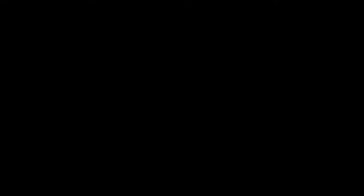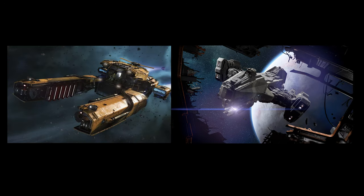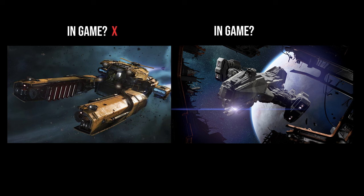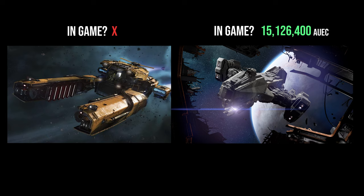First off, it goes without saying you'll need to buy a Vulture or Reclaimer. Unfortunately, the Vulture is only available on the Pledge Store. You can buy a Reclaimer in-game for the low cost of 15 million AUEC, but if you do get your hands on one, here's the first place to look.